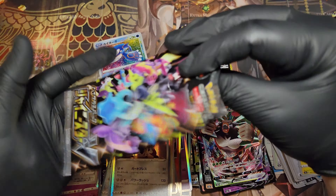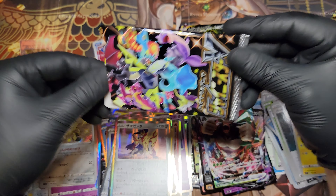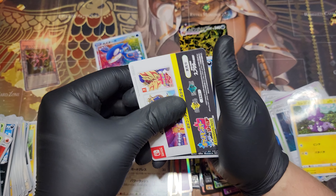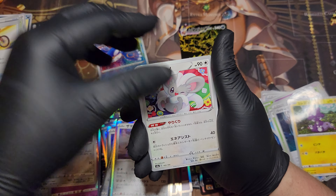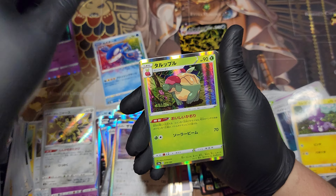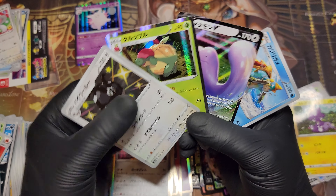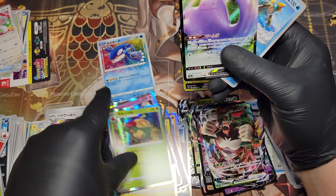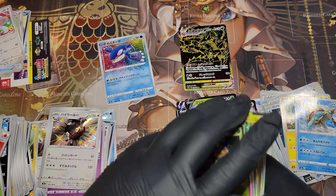This is our last pack — last pack for the absolute spiciness. I'm gonna keep my eyes closed and count to eight... one, two, three, four, five, six, seven, eight, nine, ten. What do we get? Oh! We got a Shiny Dubwool! That is a Clefable, a Clefairy, Clefable, and an Apple Pie item card, a big ol' Ditto, and a Dreadnought. So that is the last of what I have for Shining Star V.